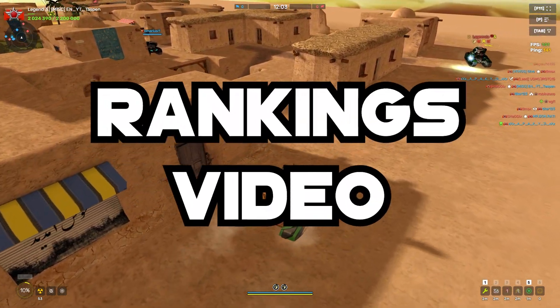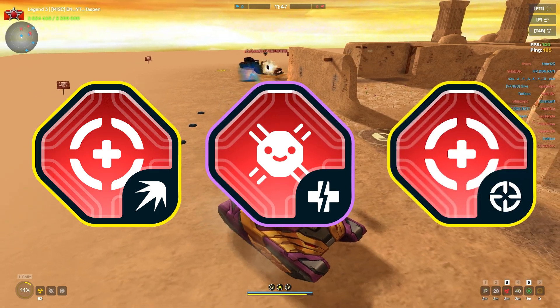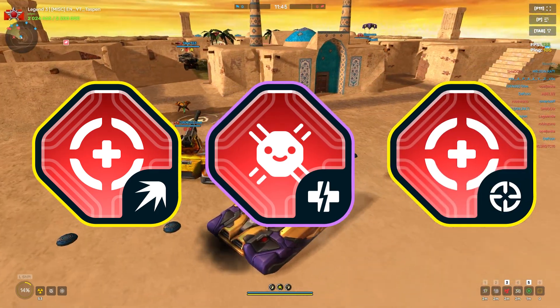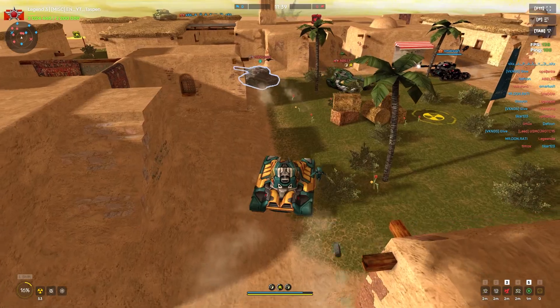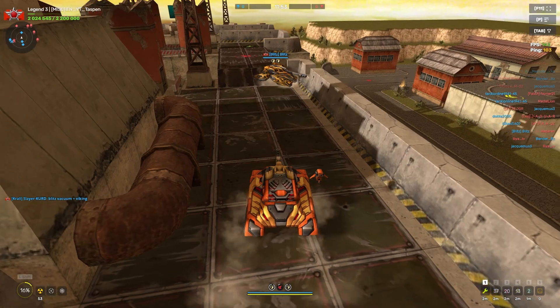Hello everybody, welcome back to a brand new rankings video. Today we're looking at all the healing augments — healing for Aceta, healing for Thunder, and healing for Shaft — and we're going to rank them from the worst to the best. Don't forget to use Critotag Taspins in the item shop, and let's get straight into the list.